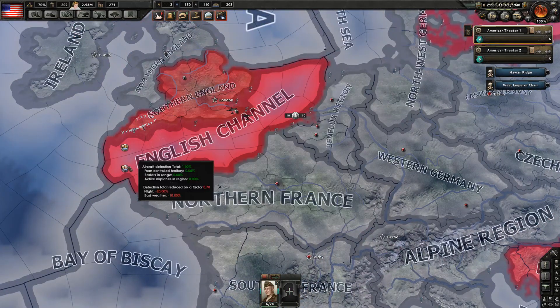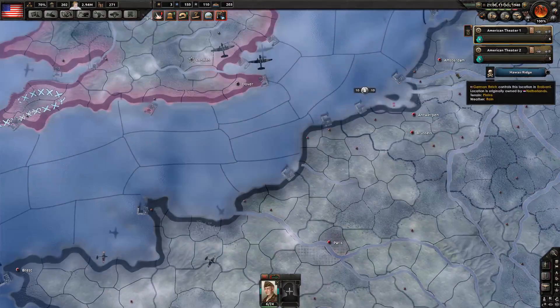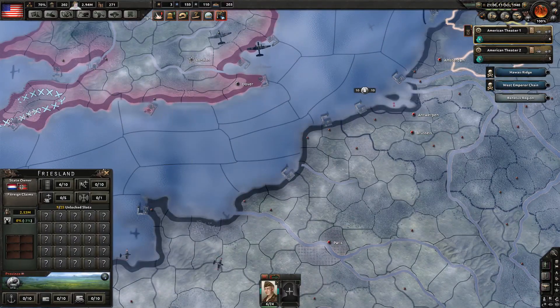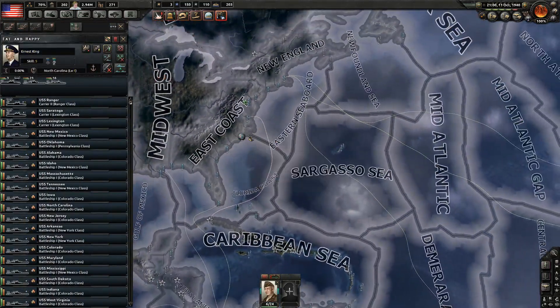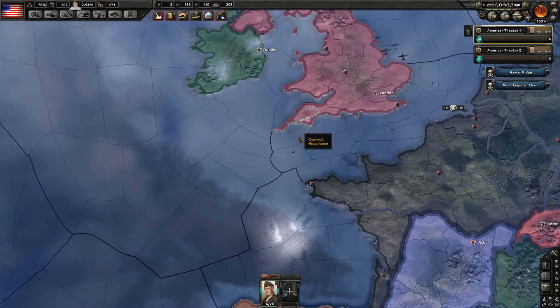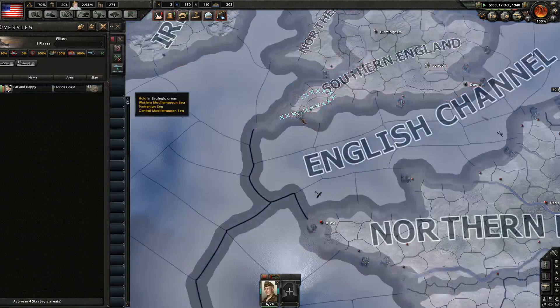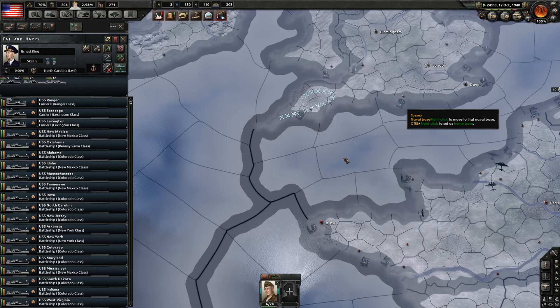We're still doing quite well. I love that I still have my carriers — they're basically doing everything because of anti-air guns; they have 10 anti-air guns. Why are you redeployed down here? I can't use it anymore because they're not in the war — they're not my faction member anymore, so I can't use their port.